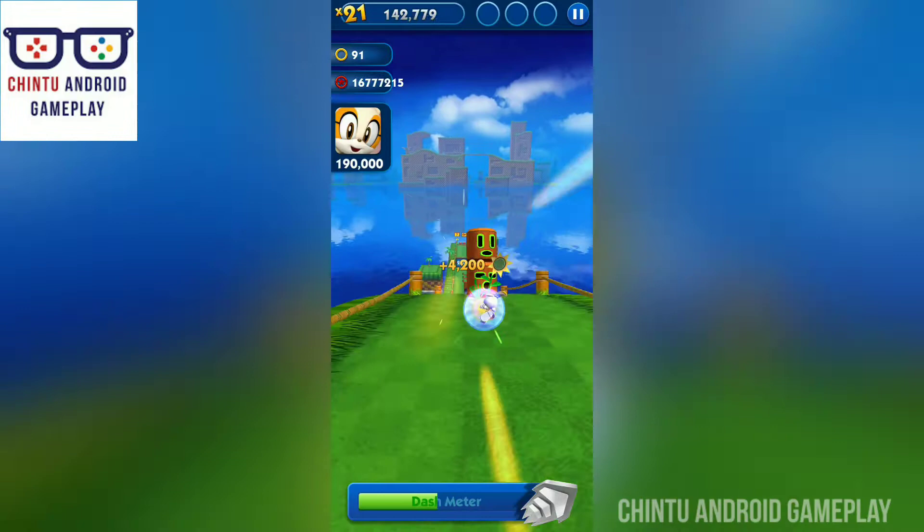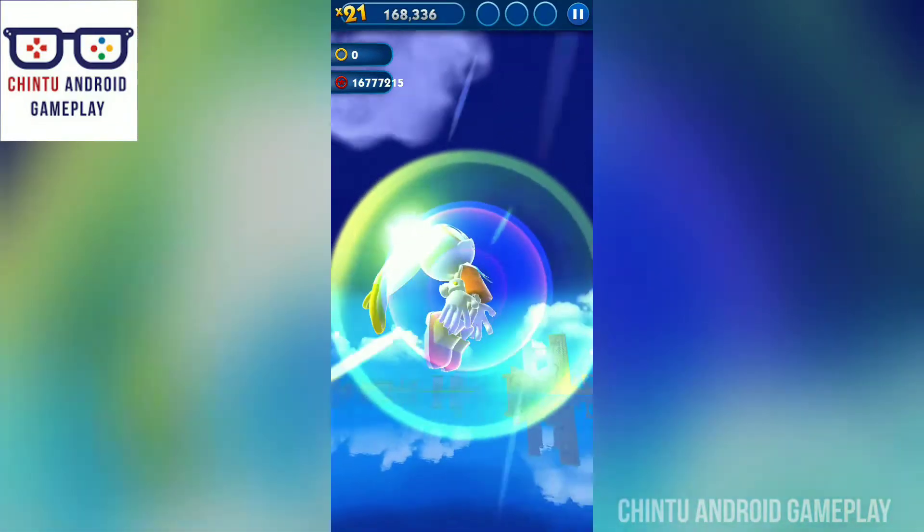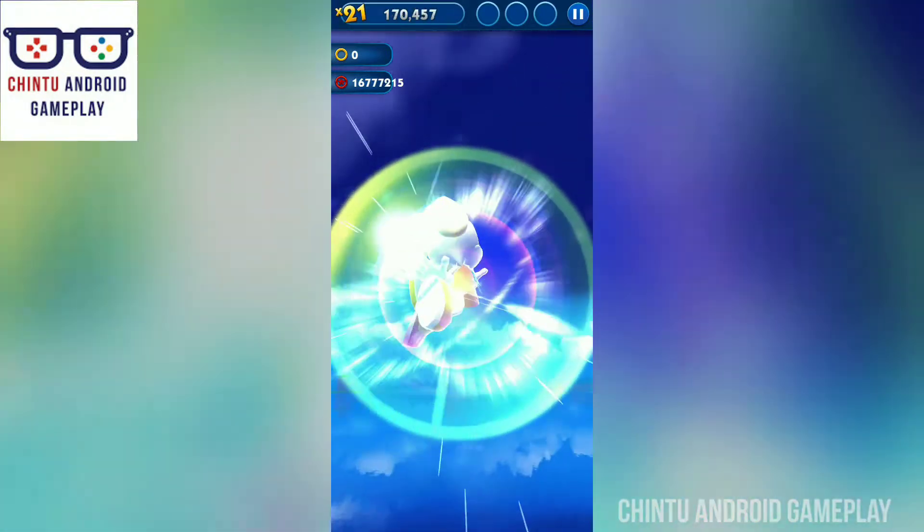Sonic's epic dash move allows you to run at instant speed and destroy everything in your path. Utilize Sonic's power to dodge hazards, jump over barriers, and speed around loop-de-loops.